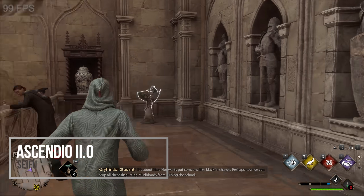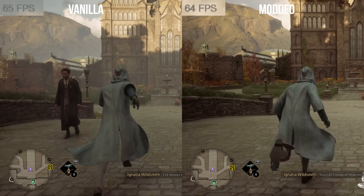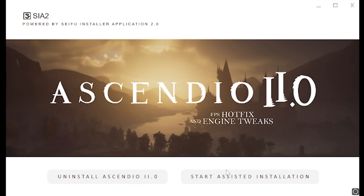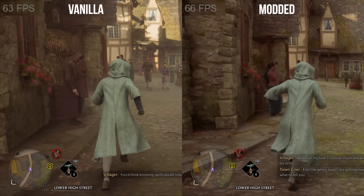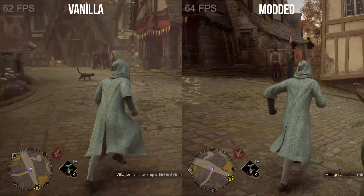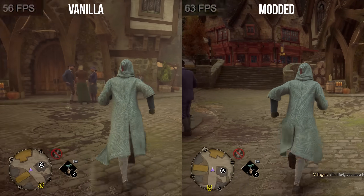Ascendio has quickly risen to become the single most popular mod available right now. What it's going to do is boost your performance, which for PC players is desperately needed. This mod features a quick and easy-to-use installer that patches your game, and after testing it out myself, it actually works pretty well. The biggest difference Ascendio makes is that the FPS drops and stutters you typically get in Hogwarts Legacy on PC are largely gone.